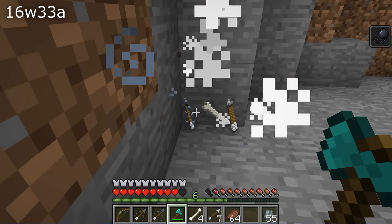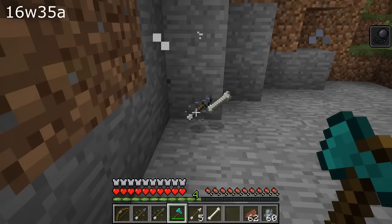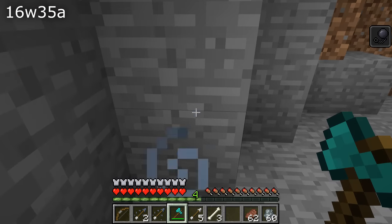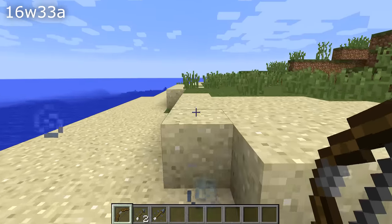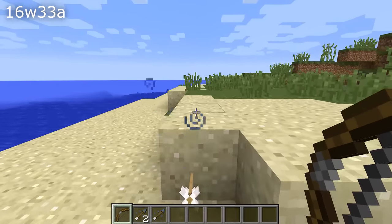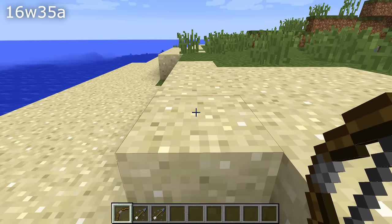A couple of fixes to arrows. The slowness arrows that drop from strays wouldn't stack with a crafted or shot arrow. And if you shot a potion-tipped arrow in creative mode, that would be possible to pick up, which is not normally the case with arrows shot in creative mode. That has now been changed so it matches the normal arrows.